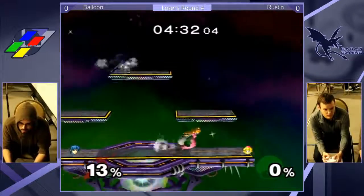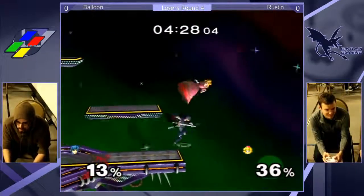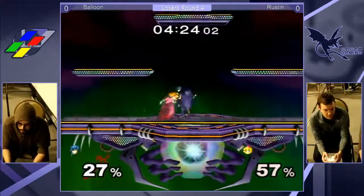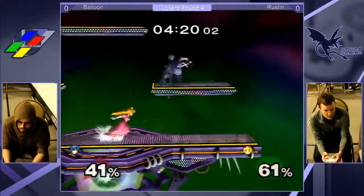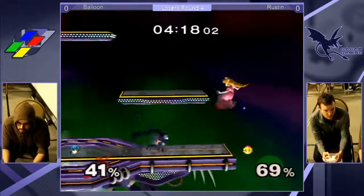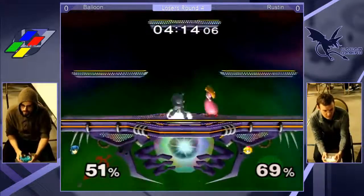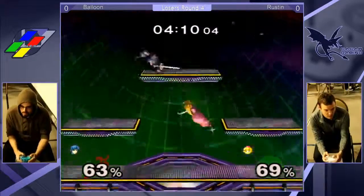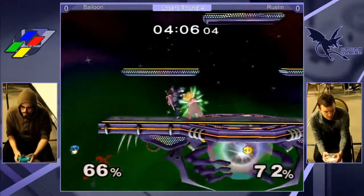We're pretty much dead even here in game one. Way to keep the turnips off - and there's the fairs again. Reaching a little bit, but man, it would have been sick. I don't know about that re-grab. Rustin boiling it down, gets away with a dash out of shield. I swear we're going to see a down smash here real soon. This keep-away is so nerve-wracking. It was the down smash.